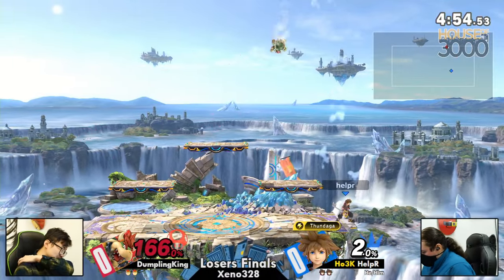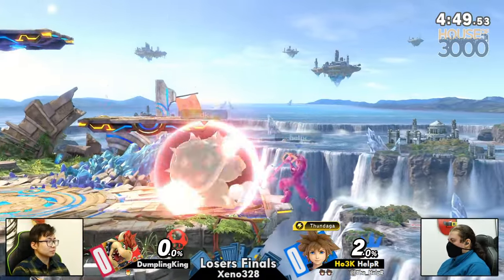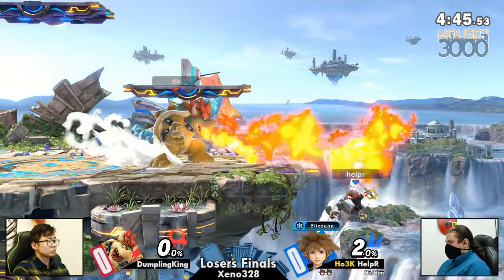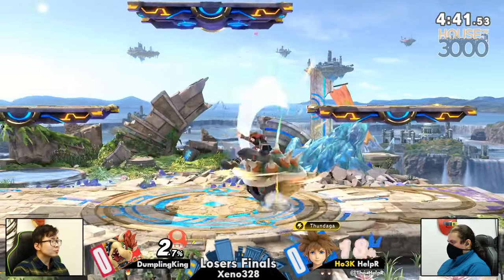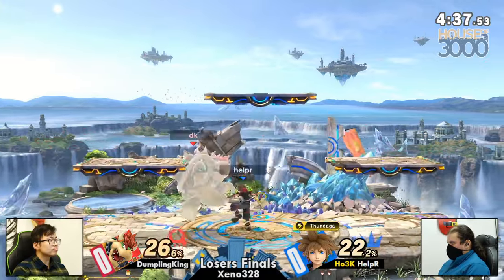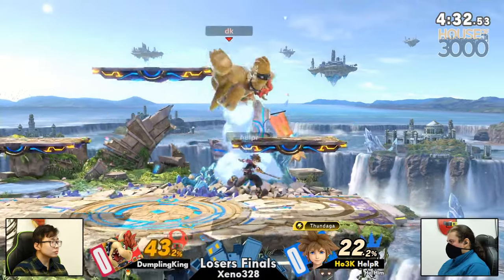Nice! Unfortunately, a backup attack is going to get snuffed out there. And Helper with the up smash out of shield to bring him into a very, very firm lead. But we saw this in the first stock as well — Helper dominated for a stock. Maybe now it's Dumpling King's turn yet again to control the entire tempo of the game, or maybe Helper lands in air. Helper may land in air, and unfortunately Dumpling King does with a very imperative grab there.